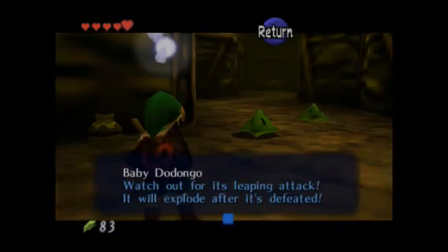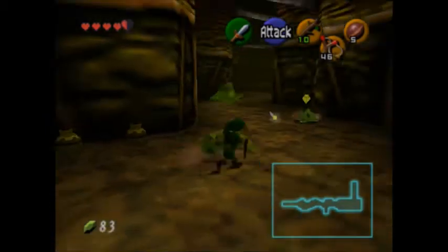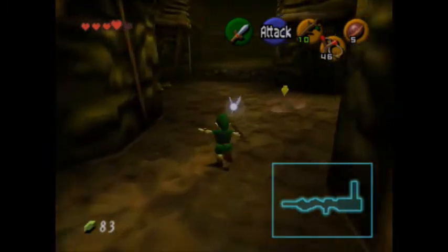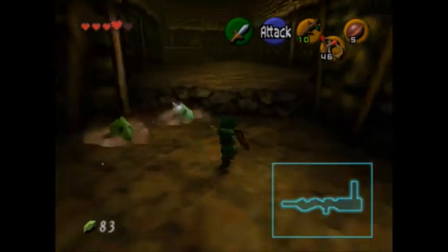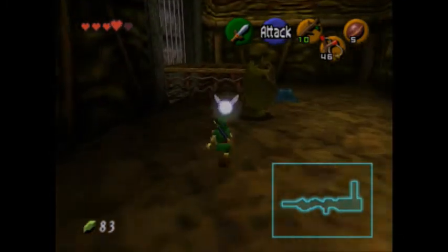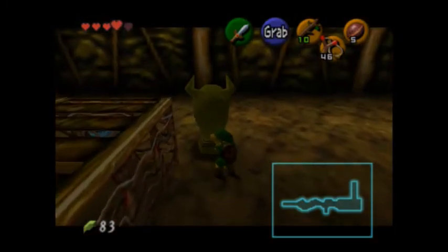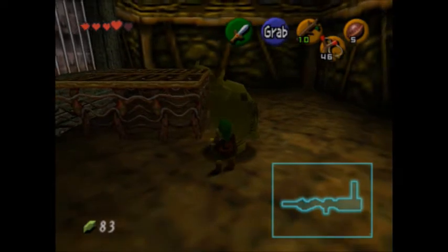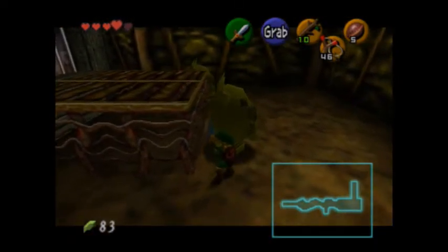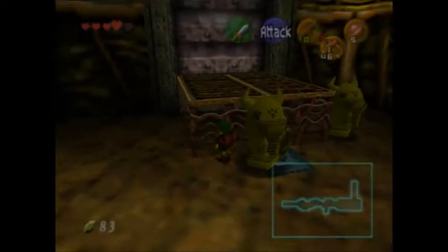Baby Dodongo — watch out for its leaping attack. It'll explode after it's defeated. They only take one hit. Those guys normally end up hitting me whenever I climb up there. Now what we need to do here is push this forward and then push it to the side, onto that nice little blue switch there. Doing so unblocks the door.